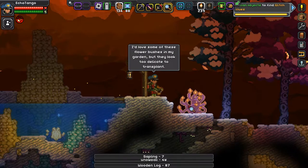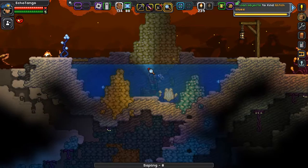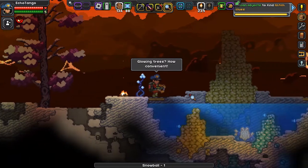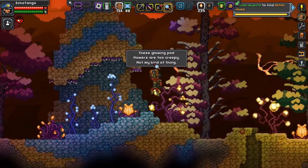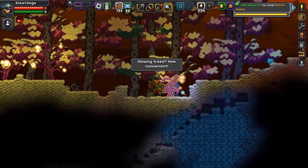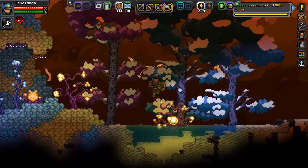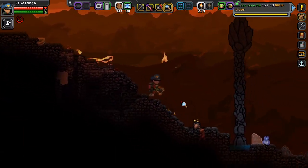I love some of these flower bushes — they look too delicate to transplant. These pot flowers are too creepy — not my kind of thing. Nothing in that chest. Floating trees — how convenient. How is there snow down here? Glowing trees — how in the world is there snow? That doesn't make any sense. Flower bushes, glowing trees, glowing plants — you know, all the usual bioluminescent stuff. Pretty cool though.